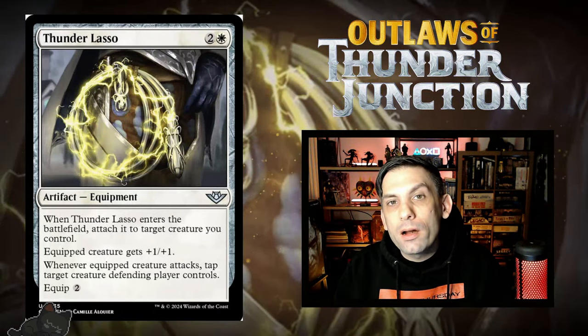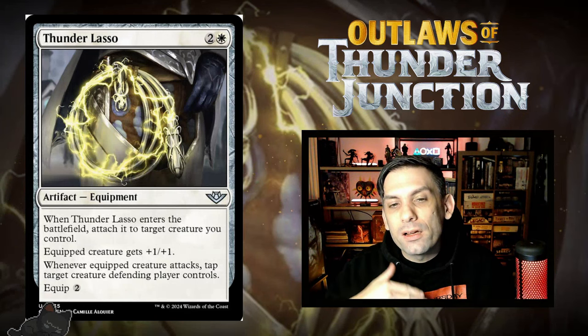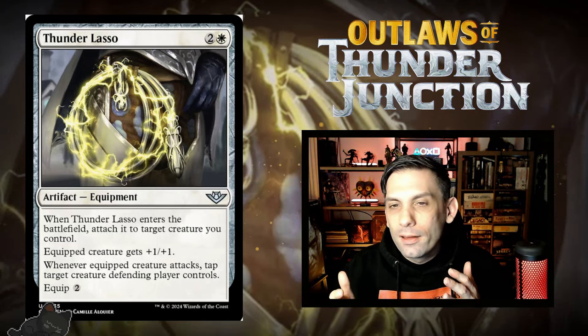Next up, we've got Thunder Lasso. Before we go over this card, I want to give a huge shout-out to friend of the channel, C-Favretto Jr. He got this as a spoiler card given to him by Wizards of the Coast, and we're super stoked for him. He's been grinding and working really hard, so getting an opportunity like this to get his very own spoiler card is really awesome. We love you, C-Fav. Congratulations on the card.